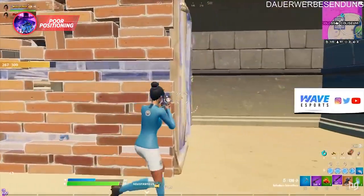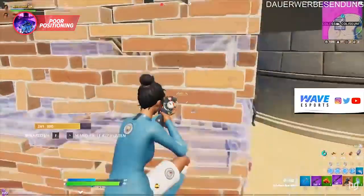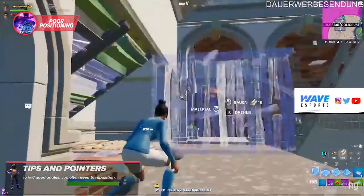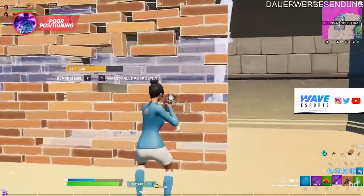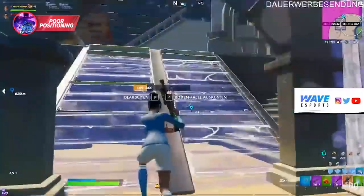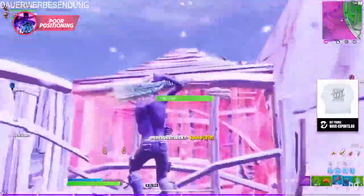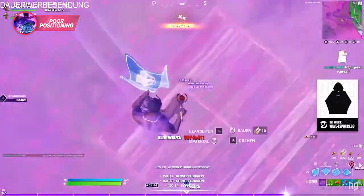Take Vadil in this one-versus-two he had at Dreamhack. He utilizes right-hand angles for the peeker's advantage throughout the entire fight, and any time those opportunities go away, he backs out and creates new ones. To find good angles you often need to reposition, and that's why Vadil won this fight. He even creates a bit of distance to play to his charge shotgun's primary strength — its range. Had he just gone for edit plays at the start like a lot of players would, he probably would have gotten gunned down.